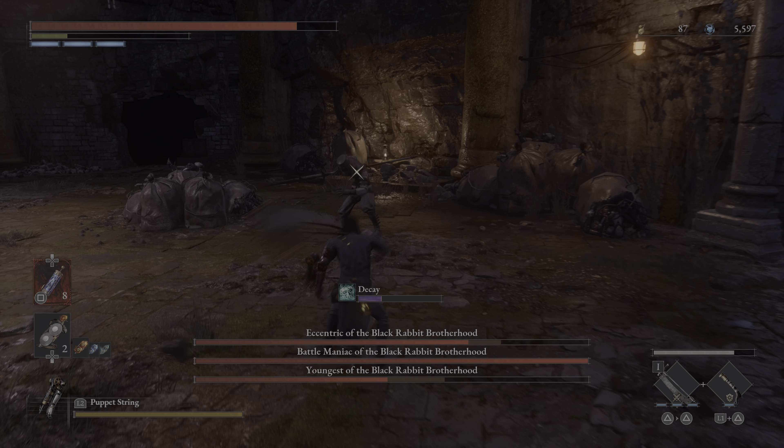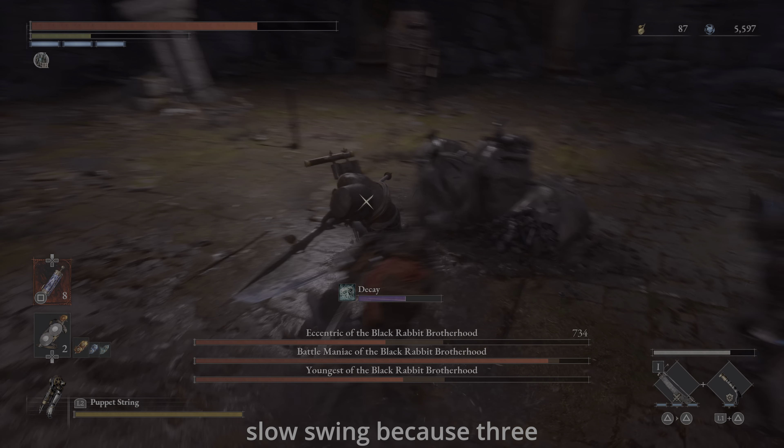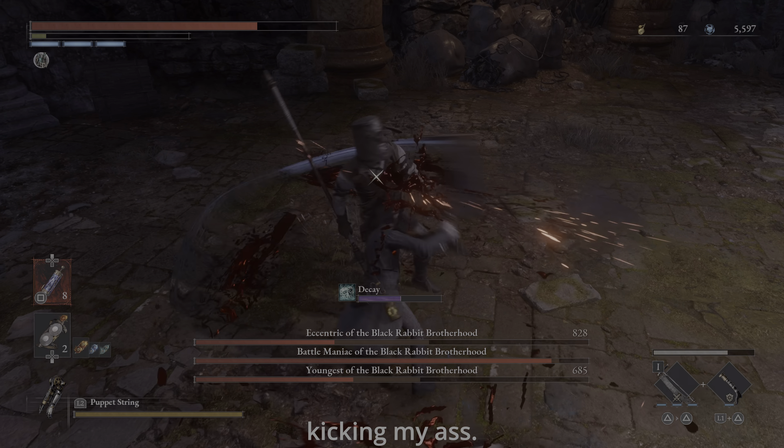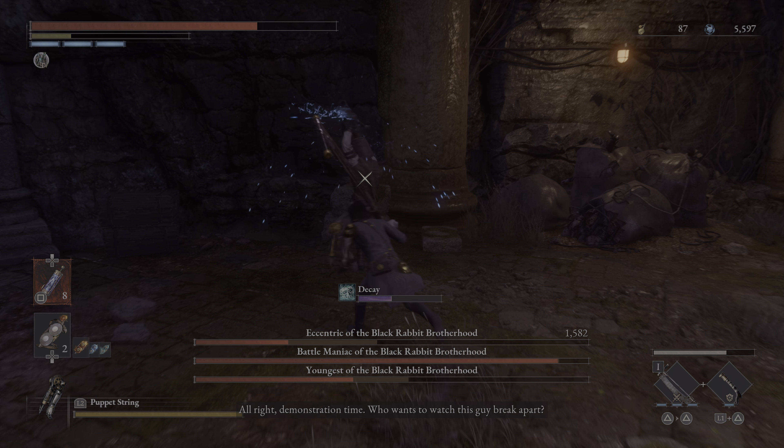So we are back again to fighting the Black Rabbit Brotherhood. This is part 2. This is actually chapter 10 in the game, so this is not chapter 4 where you fought them for the first time. Just in case you're in the wrong chapter, this is the second time you're fighting them.